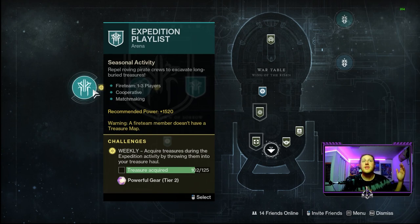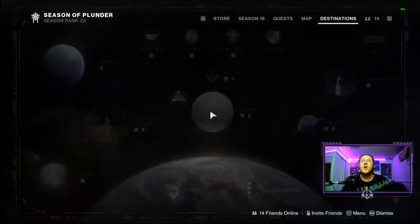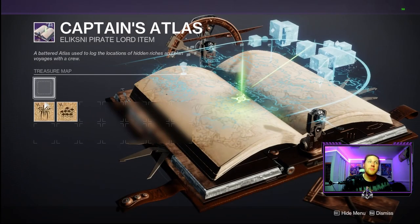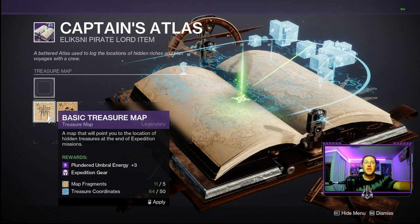You unlock the Expedition playlist just like Ketchcrash — by completing the initial quest for this season in the story with the Drifter, Eliksni, and Spider over in the Last City. You reach a point where you craft a map via the Captain's Atlas artifact we get from Spider, using those two different currencies to craft maps which you then bring into the Expedition to claim your loot.